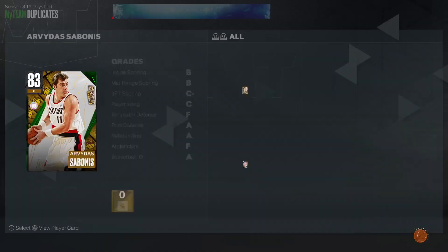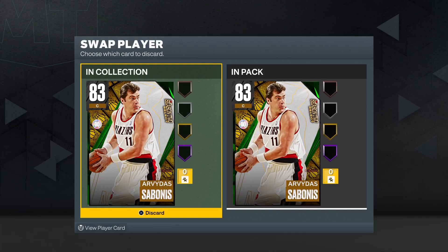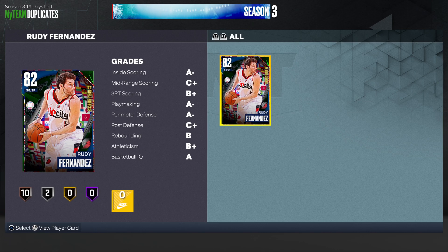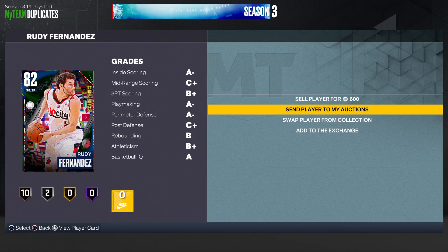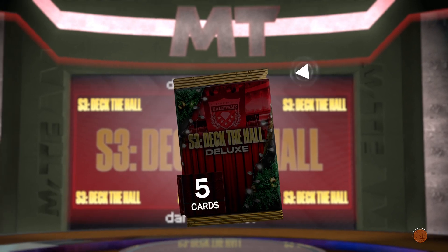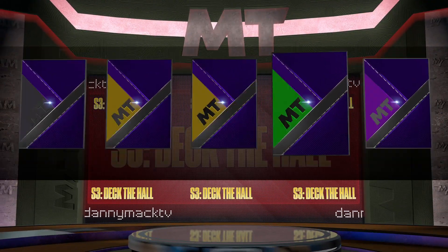I think we got both of these cards — yep. Swap player — we can just send that player to the auction house. And Rudy — he's there — we'll send him to the auction house too. We got a Season 3 Deluxe pack. Maybe we'll get something we don't have.